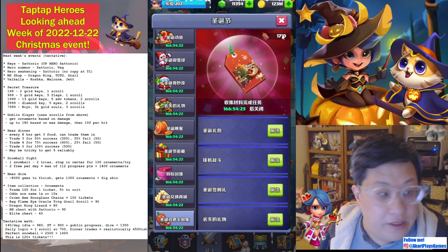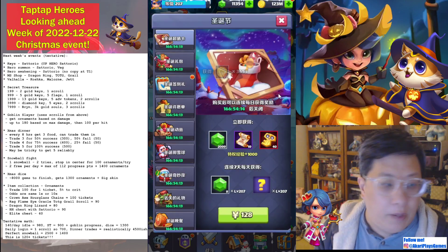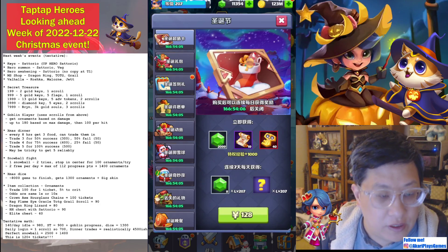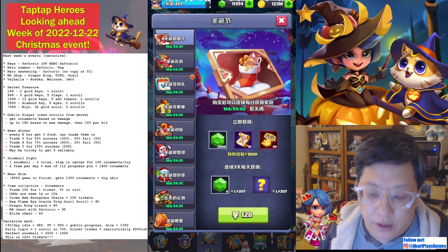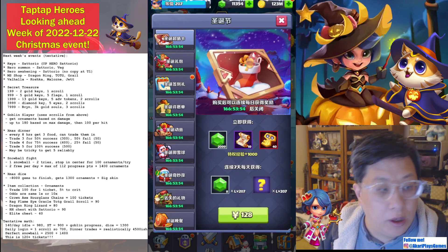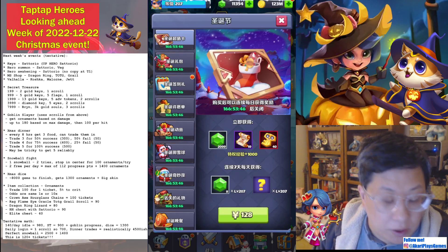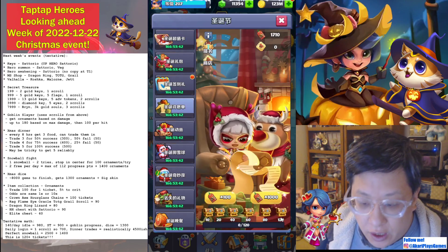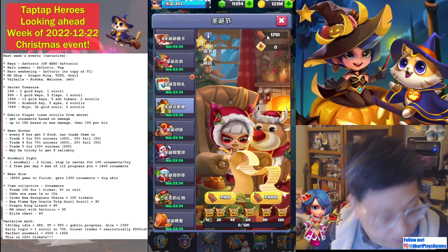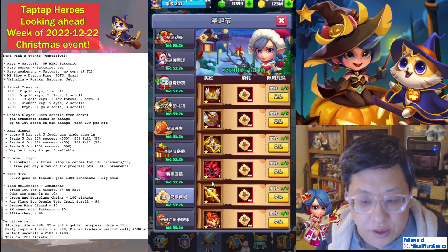General math: I started with 1700 because I bought a bunch of stockings. You get about 140 per day for idle, nine scrolls from Goblin Slayer or secret treasure worth 900, 1300 from dice, one scroll daily from login, about 4500 from trades, and if you do the snowball perfectly that's 2500 ornaments plus 1400 — so 3900. Realistically, if you do everything perfectly, that's over 120 tickets, which is enough to reach the top artifacts for free. With a 5% bonus chance that's another 6, making it 126.